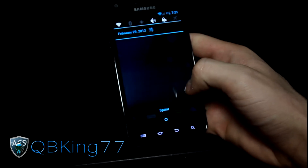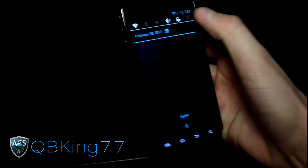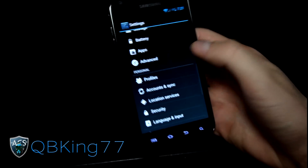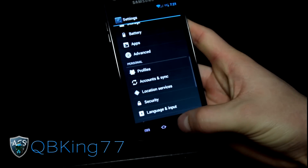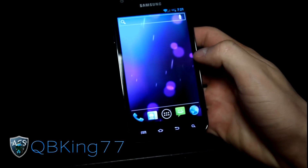That's a full review of the Signage Mod Alpha ROM on your Samsung Epic 4G Touch. Let me know what you think — leave a comment below. Be sure to subscribe, and follow me on Facebook, Twitter, and Google+. All links will be in the description. As always, thanks for watching, and be sure to give this video a thumbs up.